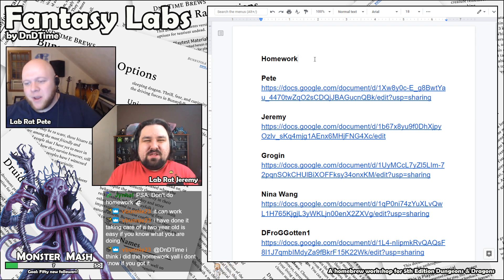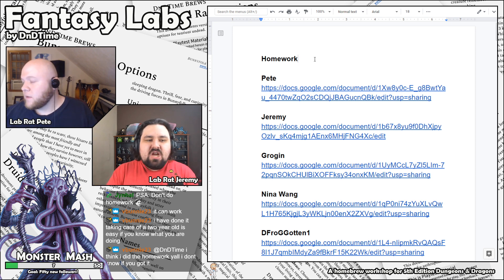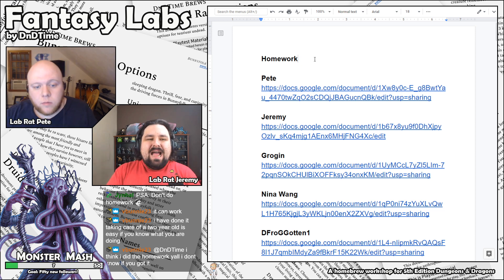I love this topic. We got a ton of them. The topic for this week's homework assignment was to create a seasonal magic item based around the harvest season and the fall and all of that good stuff. I'm really excited to see what you guys came up with.